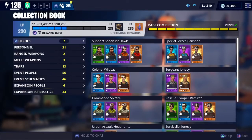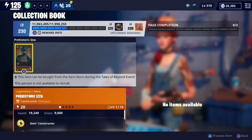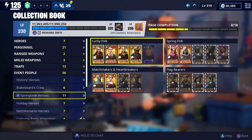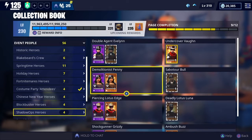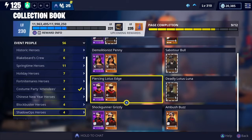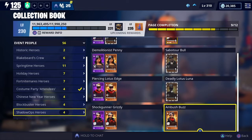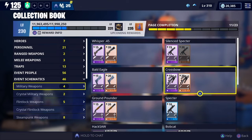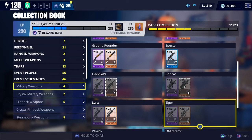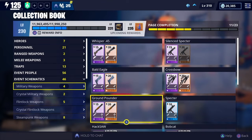Let's go to our collection book and see what all we need out of the military llamas. Event people — this is going to be dropping later on today. Prehistoric Iza. Springtime Heroes — is it Blockbuster? No, it's Shadow. We need three more heroes to put in the book: Double Agent Evelyn, Bull, and Luna. What about our weapons? Event Schematics — Military. I need a Silent Spectre, Hacksaw, Bobcat, Tiger, Lynx, Wraith, and Obliterator. Oh man, we're going crazy.